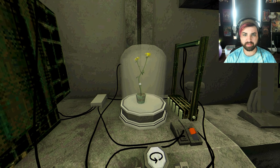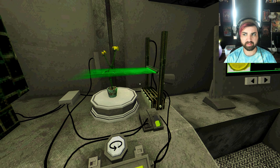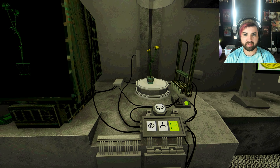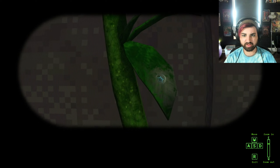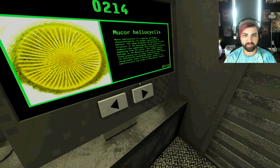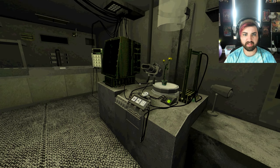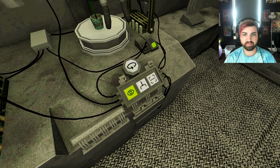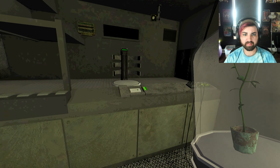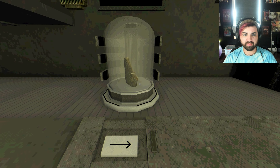So then we put this here, scan it, then we'll take a closer look. What is that? It's the thing that's star-shaped. That's this — the Amoeba astralis. 8283. Put that back and send it down the line.